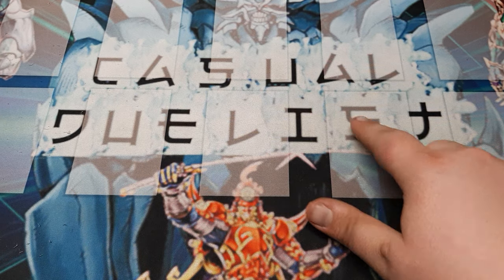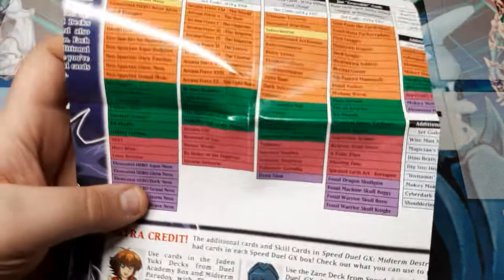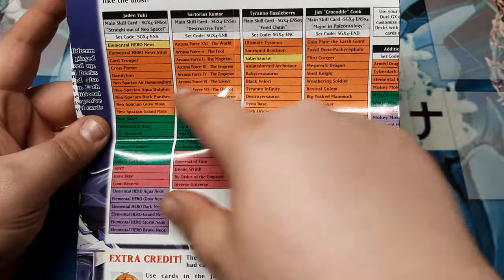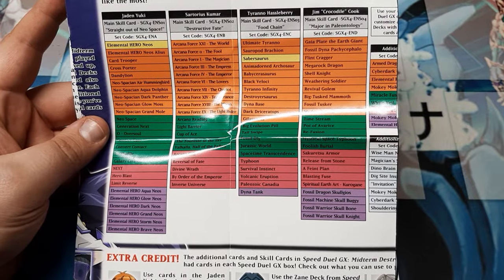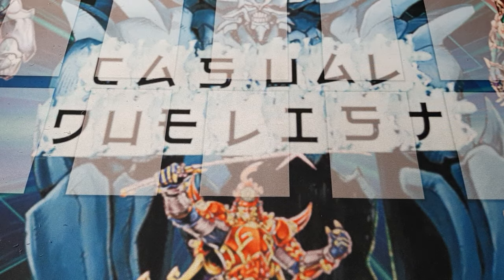Welcome back again, my Duelist friends. Casual Duelist here. We're going to continue with our three-times structure builds for the Midterm Destruction. We're using the insert as our guidelines because it has the structure decks listed. We've been going left to right, so today's Tyranno Hassleberry. We're going to be doing the Food Chain x3 build. If you like dinosaurs, today's a good video for you. When we wrap these videos up, we will be playing these decks against each other here at the Casual Duelist, so stay tuned for that.